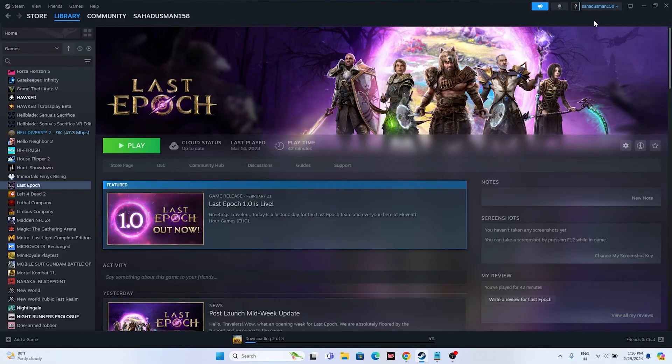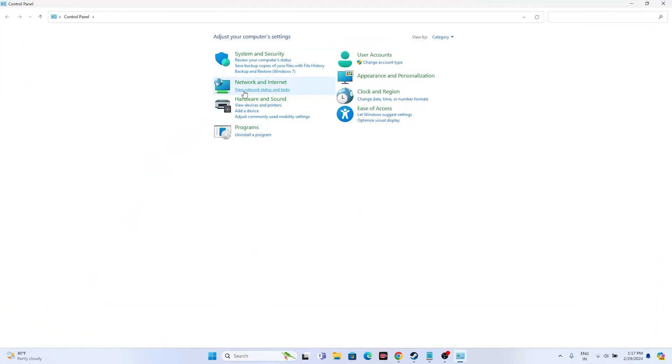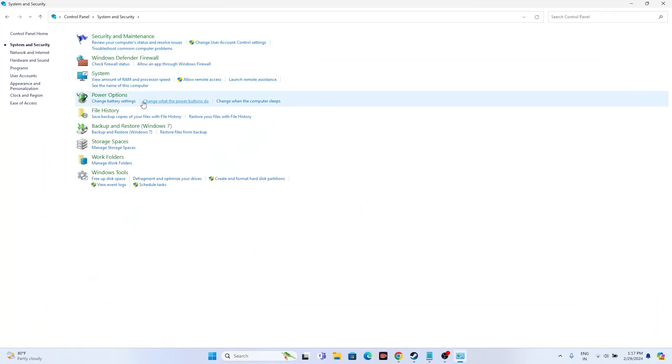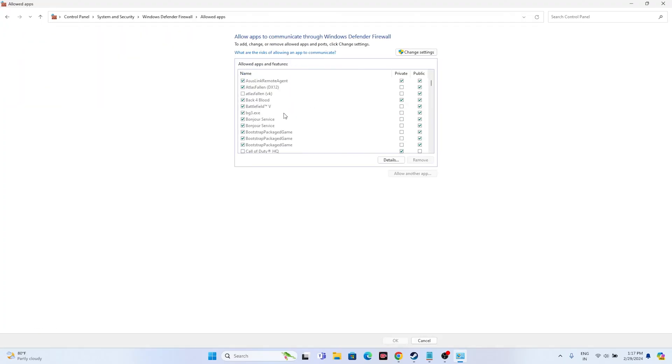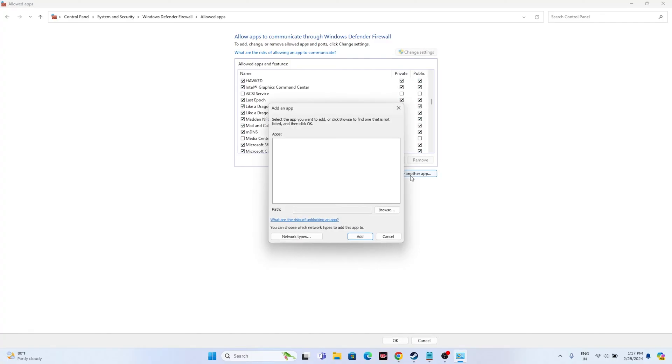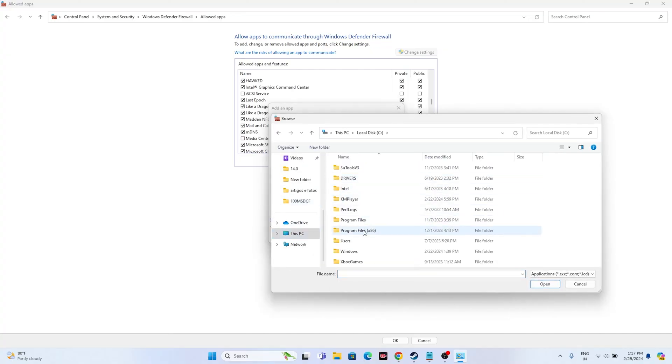Next, we need to allow the game through Windows Security. Search for Control Panel, go to System and Security, then Windows Defender Firewall, then 'Allow an app or feature through Windows Defender Firewall.' Check whether Last Epoch is already listed. In most cases it is, and both Private and Public should be checked. If the game is not there, click Change Settings, then Allow Another App, then Browse. Navigate to This PC, Local Disk C, Program Files (x86), Steam.